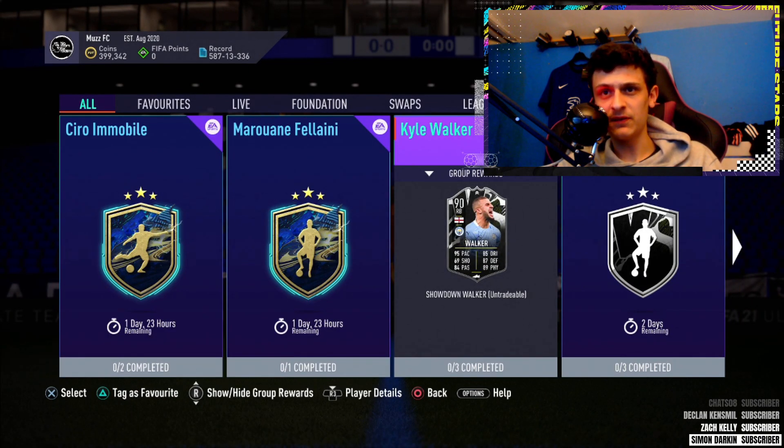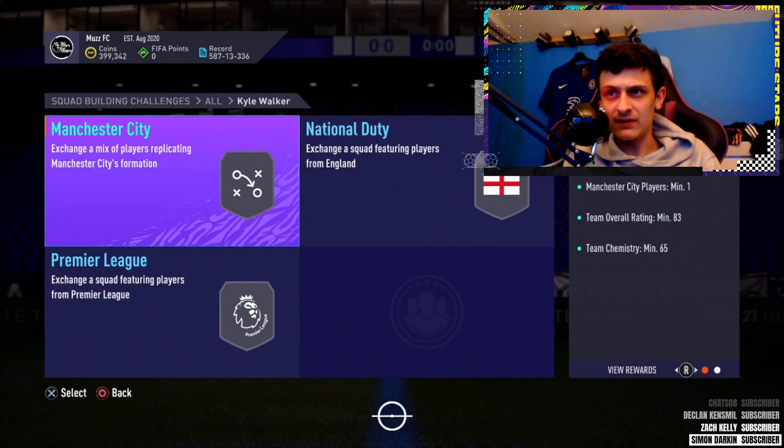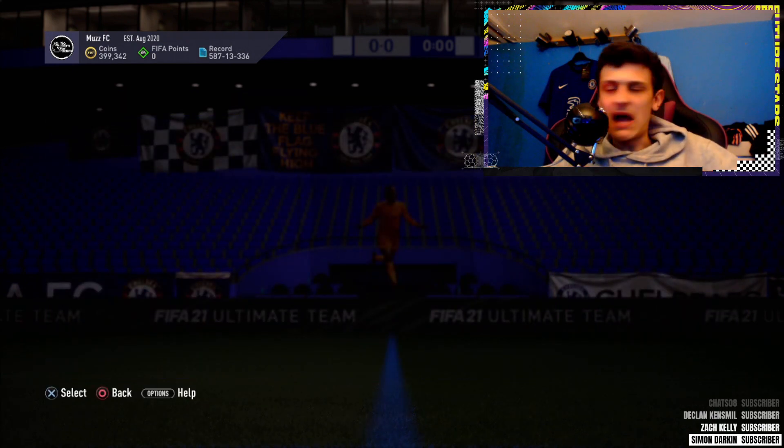If you guys could drop a like, that'd be appreciated. Drop a sub if you're new and let's jump in to the cheapest method. Quick look at the packs — Premium mixed, Prime mixed and a rare gold. Meh packs, really. Anyway, let's jump straight in to the cheapest method.